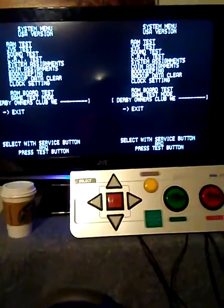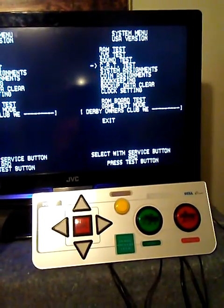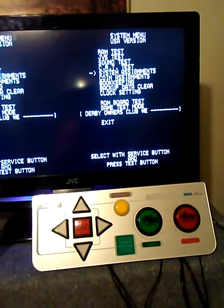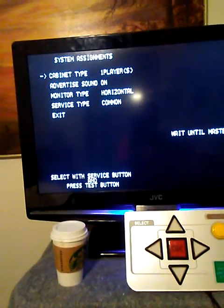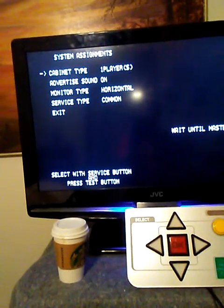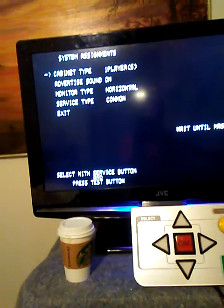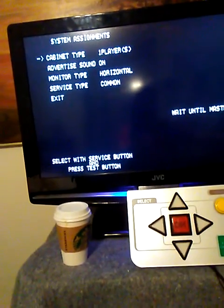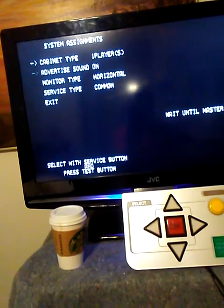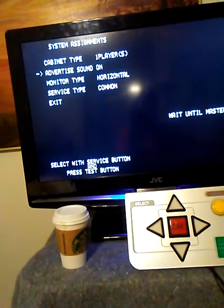I'm going to scroll through the menu all the way down to System Assignments. Going into it, you'll notice it says cabinet type needs to be one player. If you change it to four player, basically the buttons won't work the way they're supposed to, and you'll have to enter the setup right after the Naomi screen. So try to do yourself a favor — this is recommended in the manuals. Advertise sound on means when you see the Naomi screen power up, it makes a sound.